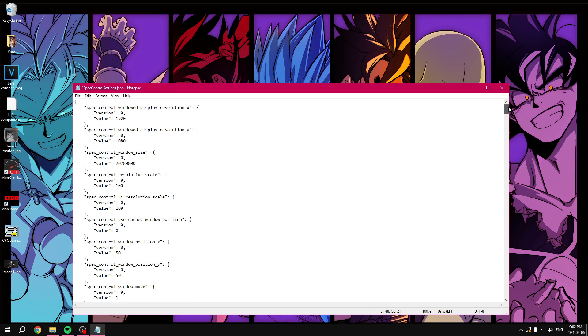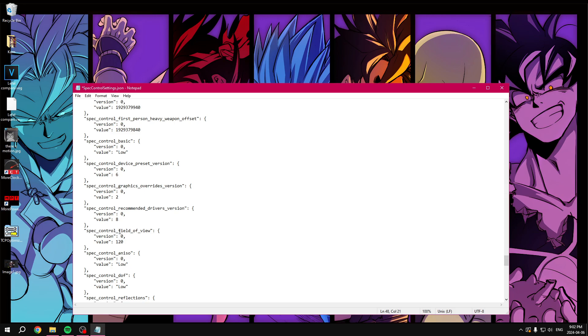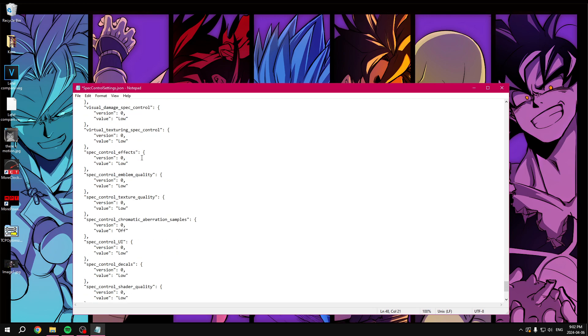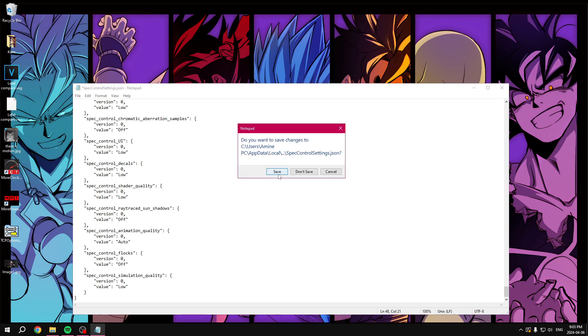For the most part we don't need to touch anything else here. Maybe if your resolution isn't changing in-game you can adjust it here, or mess around with FOV if it doesn't work in-game. You won't need to touch this assuming all your settings actually apply in Halo Infinite — if not, come here and try to fix that. We're done here, so click the X and save.